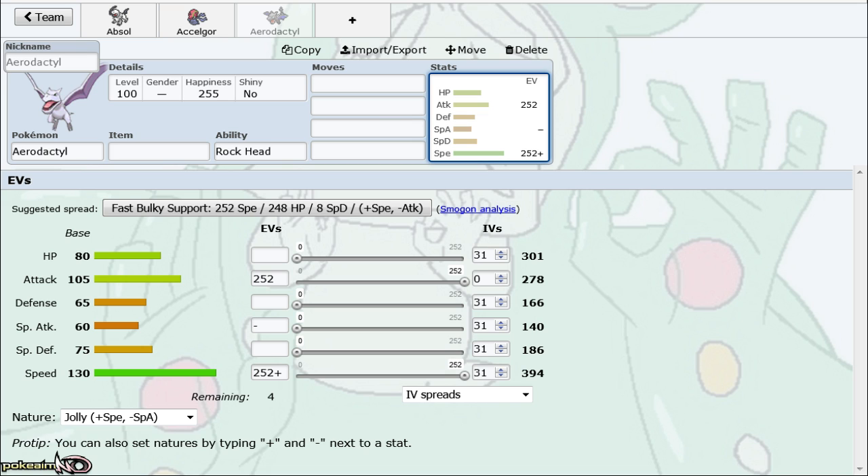If you're using Aerodactyl as a check to Fletchinder, you'll want to find a way to give it Heal Bell support, because if it gets burned it's pretty much done. It can still OHKO Fletch with a burned Life Orb Stone Edge, but it won't be able to do much else. When I use Aerodactyl, I want to be able to clean late game — I probably have a wall breaker that destroys whatever it has trouble with, and then Aerodactyl can check Fletchinder if I really need it to.